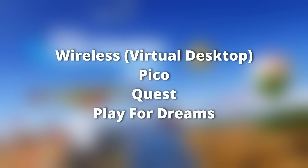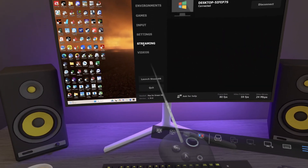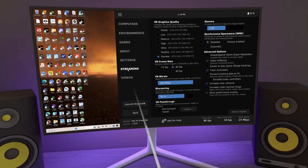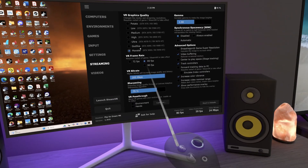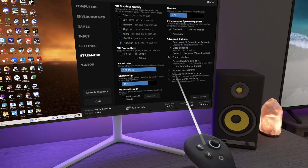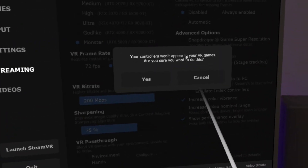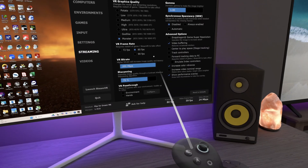We'll start by having a look at virtual desktop and wireless VR for headsets such as Pico, Quest, and Play for Dreams. Here we are in virtual desktop. Let's bring up the menu and we're looking for the streaming tab. Then look at the items listed on the right-hand side — you'll see an item 'Track Controllers' that is enabled by default. Click the box with the tick in, and you get a warning that your controllers won't appear in VR games.